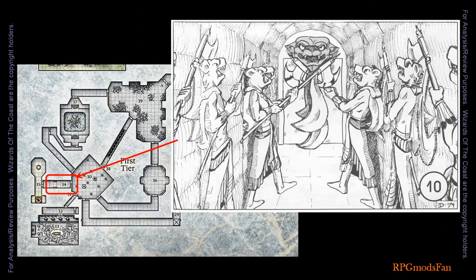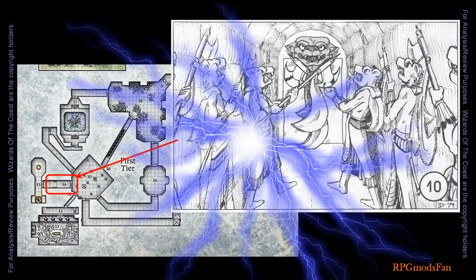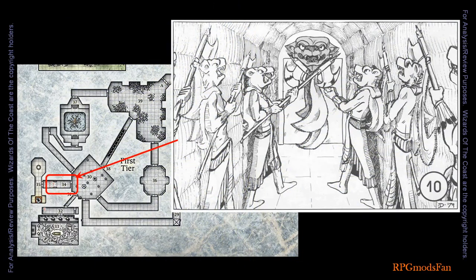This corridor leads toward a set of double bronze doors bearing the engraved face of a jaguar deity. Both walls of the corridor are carved to resemble two lines of warriors in profile painted in vivid colors, holding hatchet-headed pole arms. At the midpoint of this corridor is a pressure plate which will trigger two of the carved warriors to pivot out from the walls in front of the player characters, crossing their metal halberds to block the way to the double doors. The halberds are electrified and require a saving throw for those who are human-sized or larger trying to pass by them.